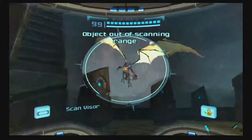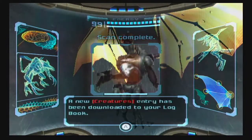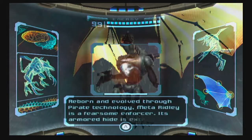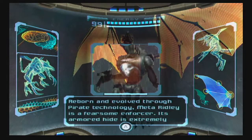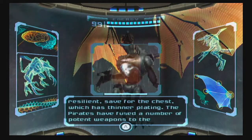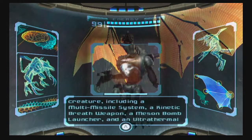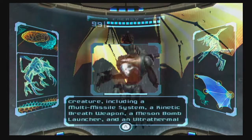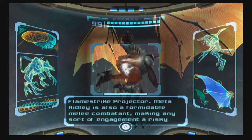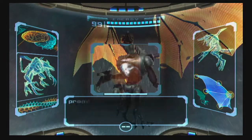All right, the first thing we're going to want to do, of course, is scan him. A new creature's entry has been downloaded to your log. Meta Ridley — genetically enhanced Ridley metaform. Reborn and evolved through pirate technology, Meta Ridley is a fearsome enforcer. Its armored hide is extremely resilient, save for the chest, which has thinner plating. The pirates have infused a number of potent weapons to the creature, including a multi-missile system, a kinetic breath weapon, a meson bomb launcher, and an ultra-thermal flamestrike projector. Meta Ridley is also a formidable melee combatant, making any sort of engagement a risky proposition.